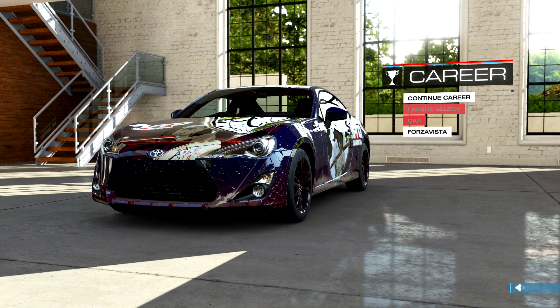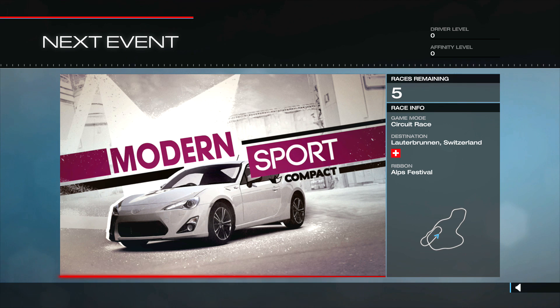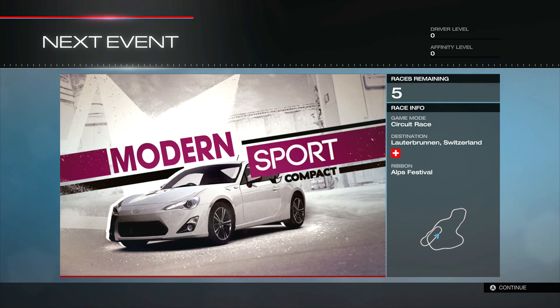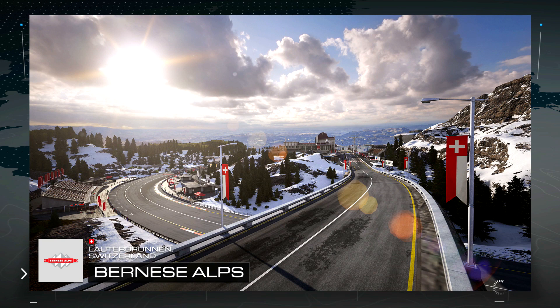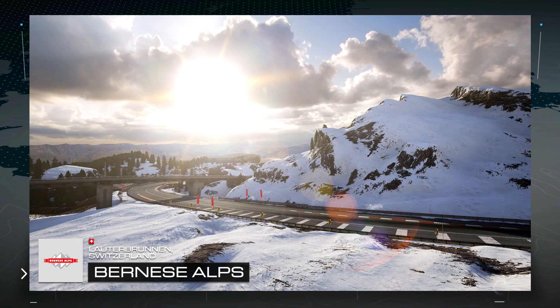This is your career home space — come back here to access Forza Vista and customize your cars. Your first career takes you on a journey to five of the world's great racing venues. Today we venture to the snow-capped mountains of the Bernese Alps in Switzerland. I think I see Tomcat drive this a lot — yeah, this is the track he uses in drift videos. So maybe I know the track slightly, which is always great.